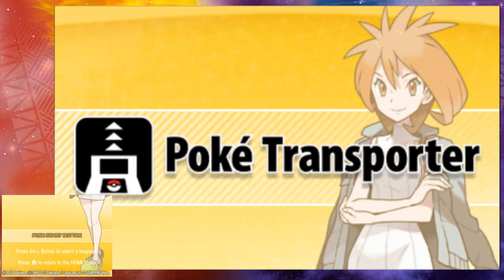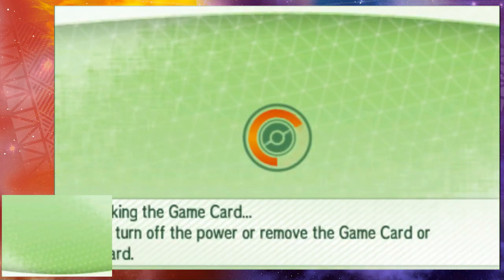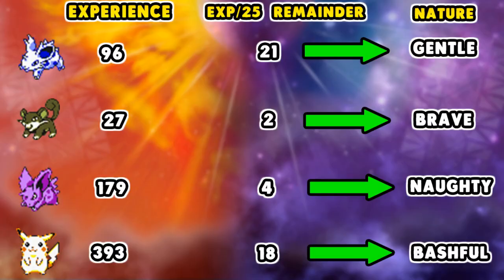It says to please open PokeBank to check the Pokemon in your transport box, so we're going to head and do that now. Here we are at Pokemon Bank. While we start things up, let's recap: we had experience 96 on Nidoran female, 27 on Rattata, 179 on male Nidoran, and 393 on Pikachu. We divided by 25 and got remainders of 21, 2, 4, and 18, which the chart says means Gentle, Brave, Naughty, and Bashful respectively. Let's confirm if this is true.